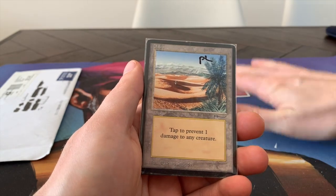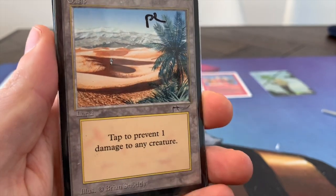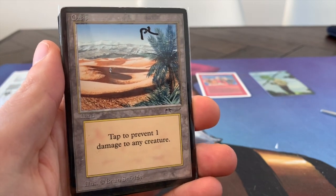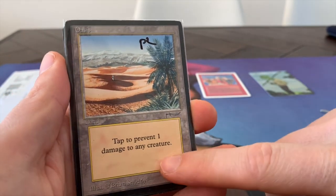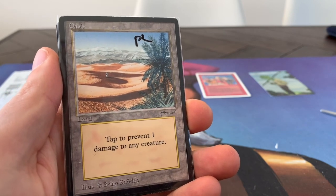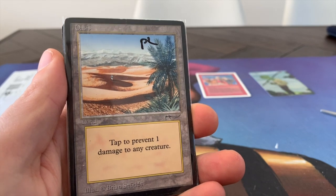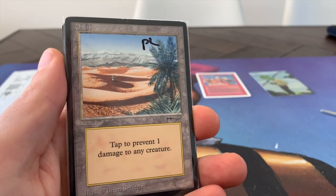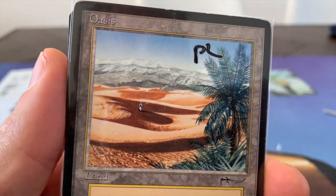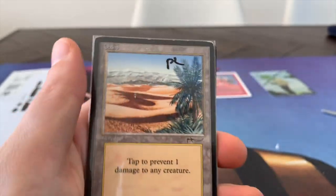And then we've got another card that I kind of got for the art — the Oasis from Arabian Nights. You can tap it to prevent one damage to any creature. Whenever I see this card, I always kind of wish that it would say tap to prevent the damage or tap to give one mana. That would make the card so much better. But still, I think it's a cool card, and that art is absolutely stunning. So I'm very, very happy to own this.